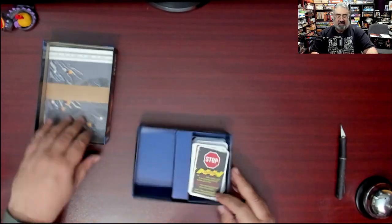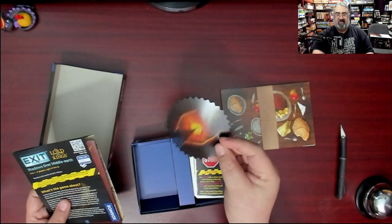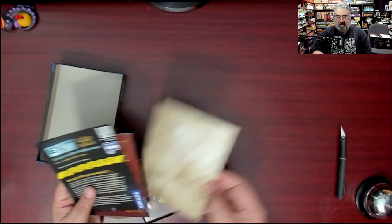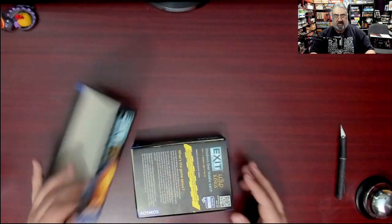That's all you get in this unboxing. There's some cool looking stuff — a pack of thin punch boards, the Eye of Sauron, the map, and the code wheel. You'd also expect the book and the instruction booklet.